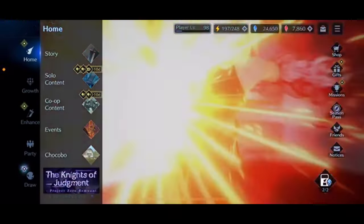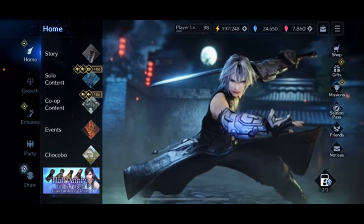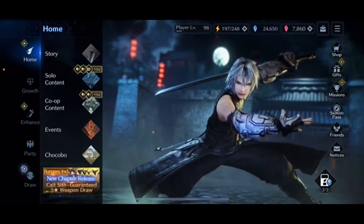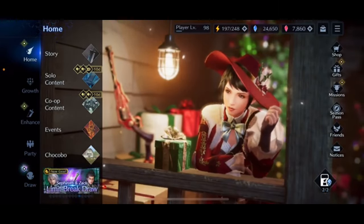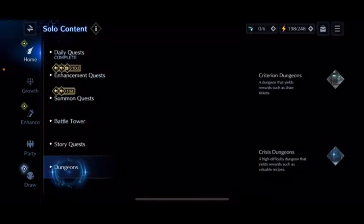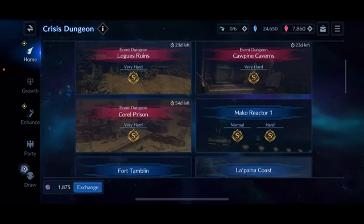Ryder here, welcome back to another Final Fantasy 7 Ever Crisis video. I could not get my camera up and running as I am currently away from home, staying in the imperial capital of Granada in Nicaragua. The Wi-Fi is brutal so I am being forced to make this recording on my phone today. I'm going to be showing you guys an absolutely great way to clear the very hard Coral Prison Crisis dungeon.